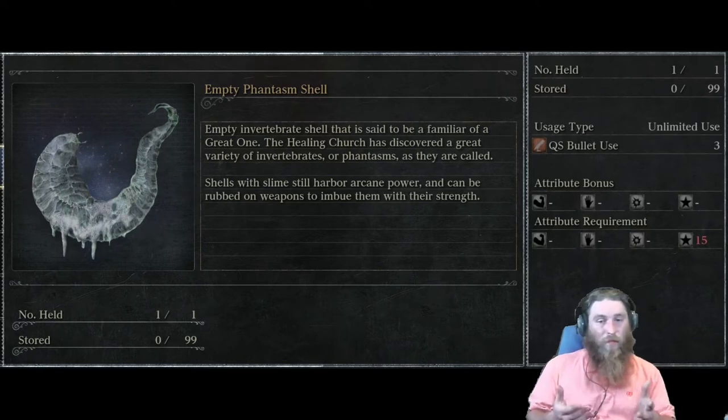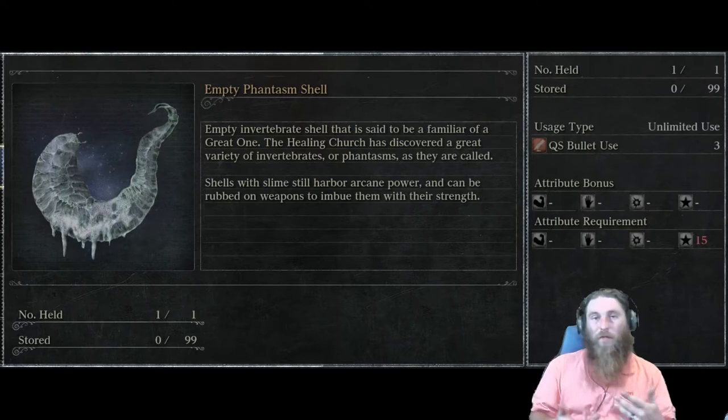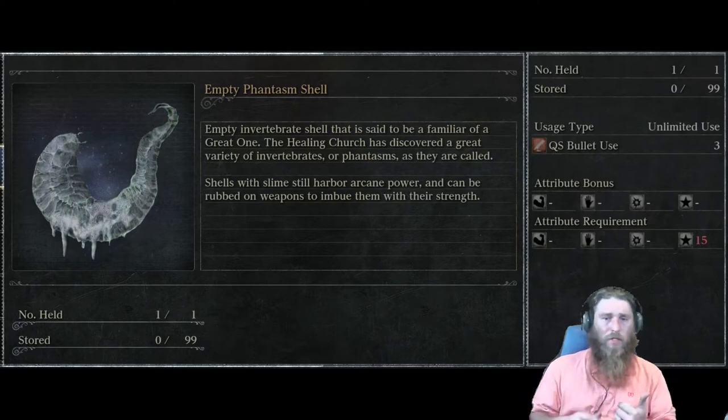It's not very effective at high arcane, but it is very useful for low arcane builds — someone who puts just 15 points in arcane to have access to the Empty Phantasm Shell, the Old Hunter Bone, the Messenger's Gift, and Beast Roar. That's where most people go if they ever do use arcane. You can also use blood bullets with this, so you can stay away from spending your quicksilver bullets.